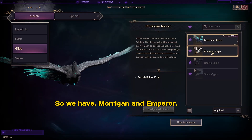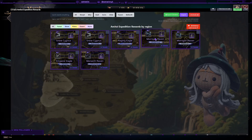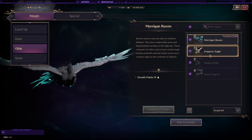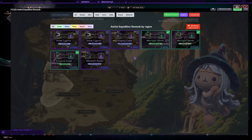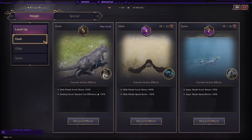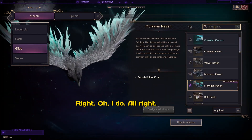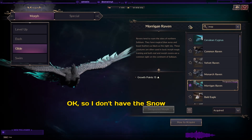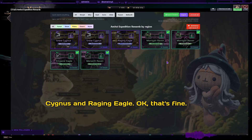Let's go to glide flying morphs. I have Morrigan and Emperor... Morrigan, Morrigan, Emperor... Monarch — oh, I do have that one. Okay, so I don't have Snow Cygnus and Raging Eagle.